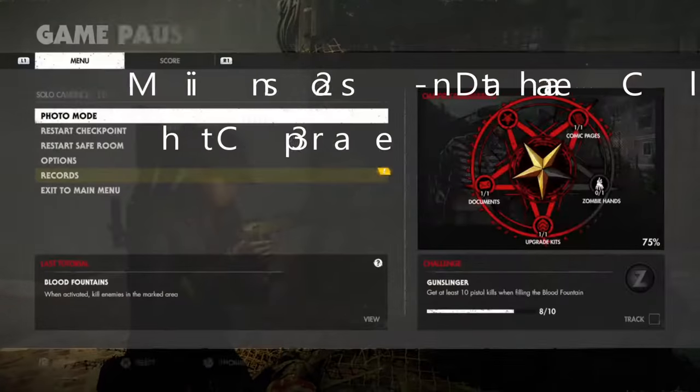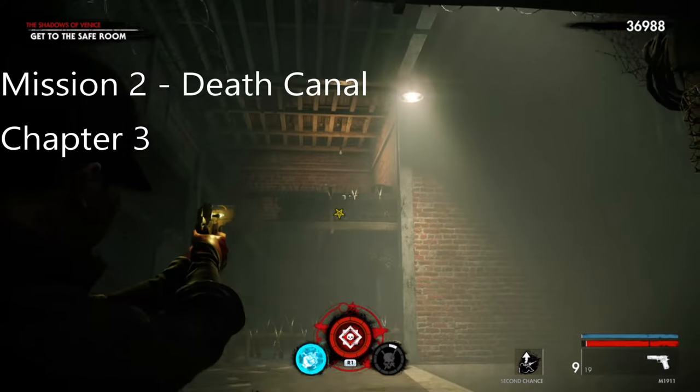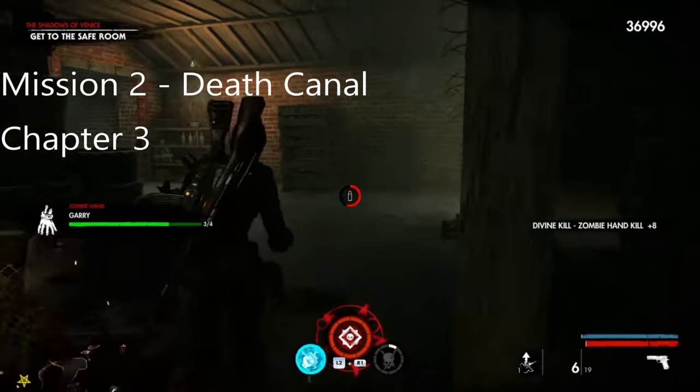The final collectible of Chapter 3 Mission 2 is the zombie hand. You want to go towards the safe room - once you get to the safe room it's just under this bucket, as you can see. There we go.